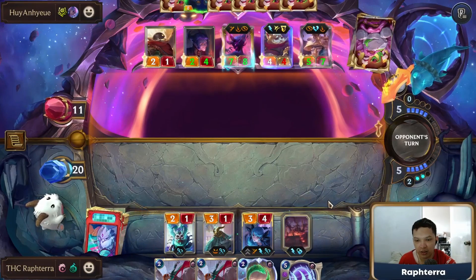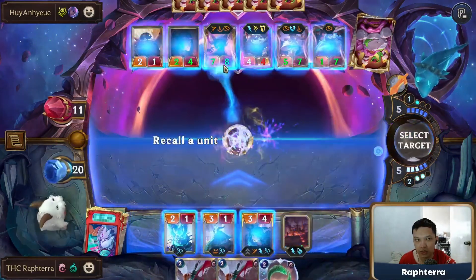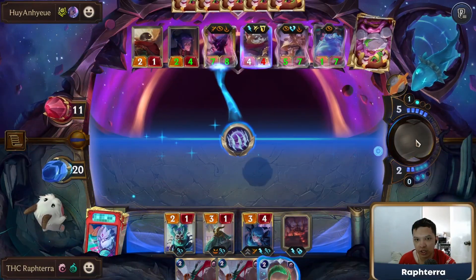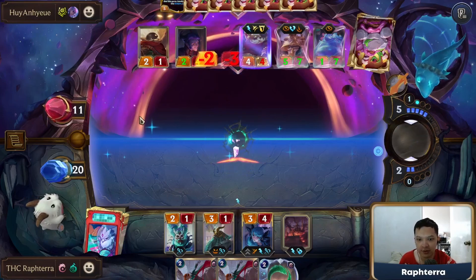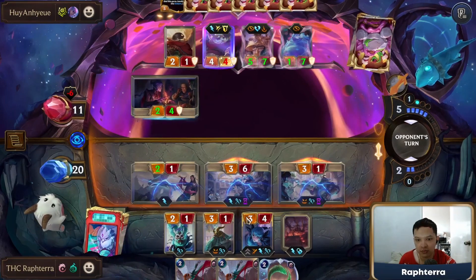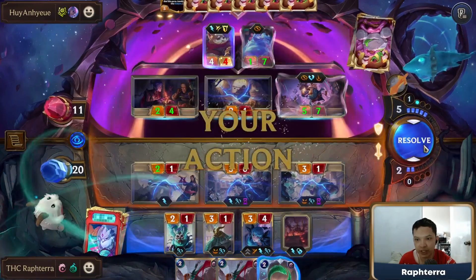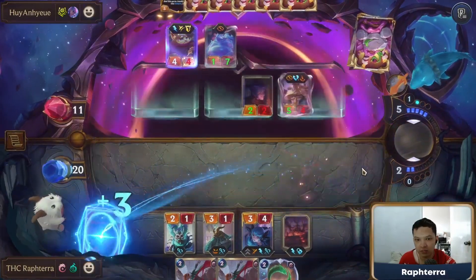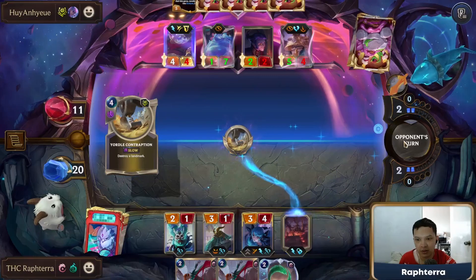We know that they don't have a counter to this because they already used a second Evelyn. I don't want an elusive Evelyn running around. I don't want to take too much damage. This way, we're accumulating Hallowed Stacks for our Gwen attack. The problem we had earlier was that their blockers were too strong, but we're starting to accumulate Hallowed Stacks now.